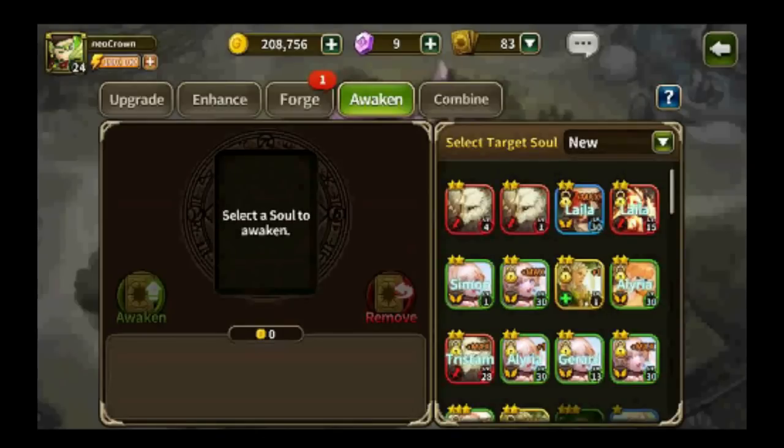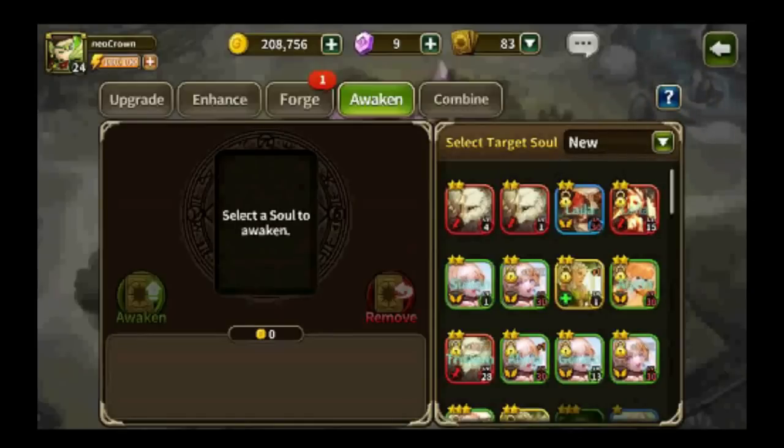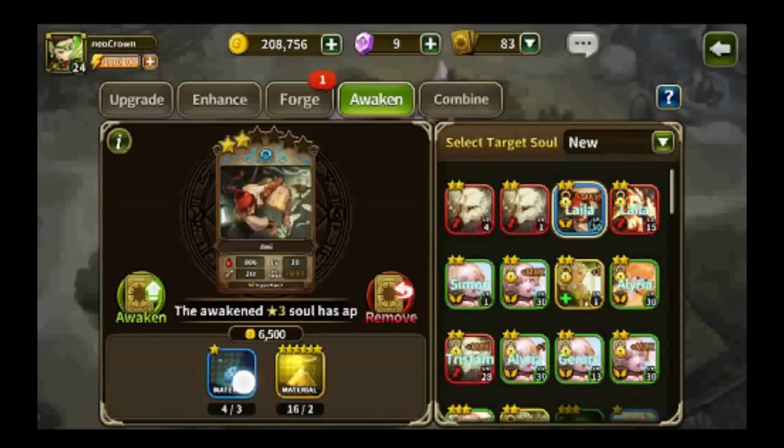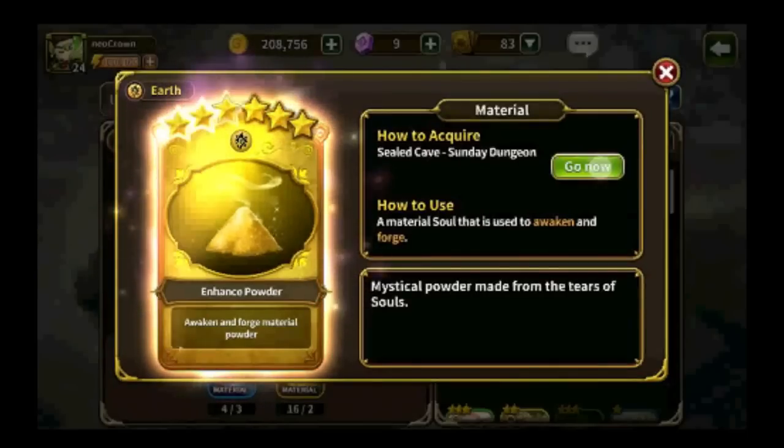Next up is awakening. When your soul is at max level and also max enhanced level, you can awaken it. Awakening uses ingredients to give the same soul an extra star. Some souls cannot be awakened and some can. You need the element materials and also this pyramid-like structure called the enhanced powder, which you can get from the dungeons.